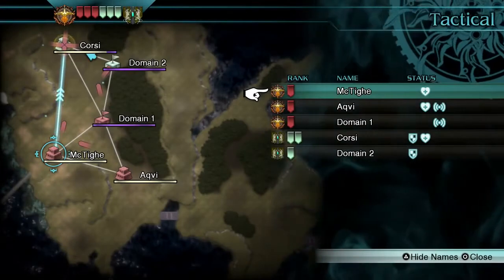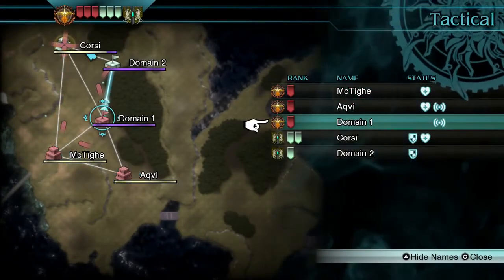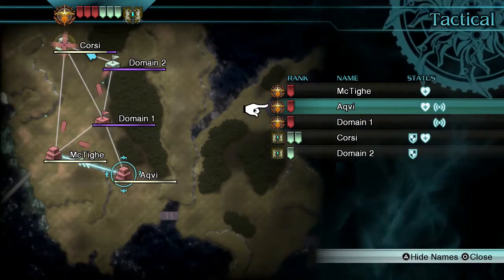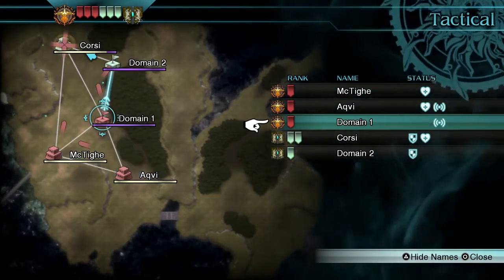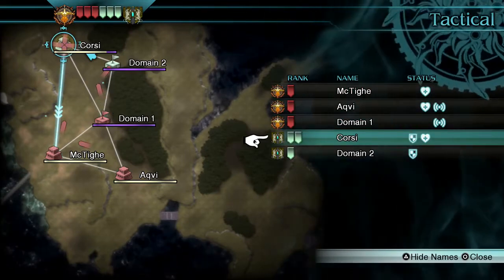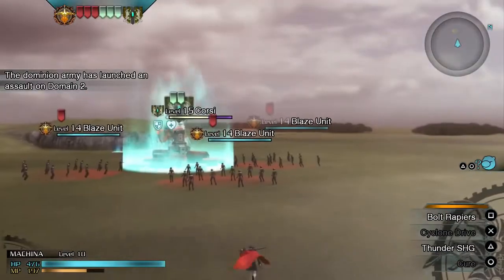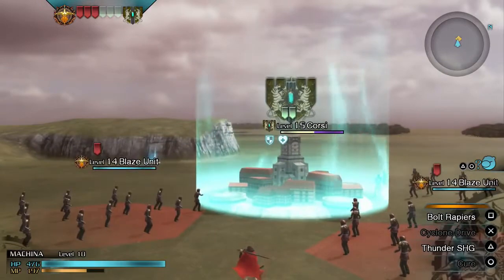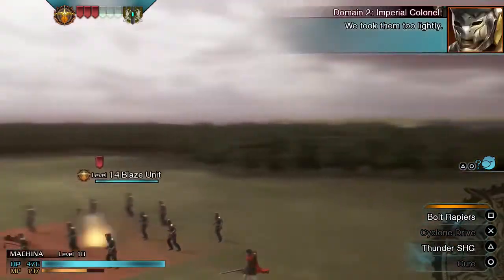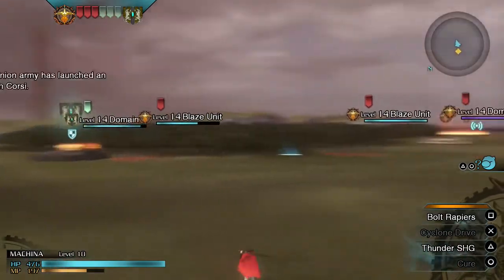Let's have a quick look at the menu to see where everyone's going. I may have sent those troops to the wrong place — sent them to Matiga instead of Corsi. But not to worry, we have plenty of troops ready. There we go, they're taking down Domain Two.